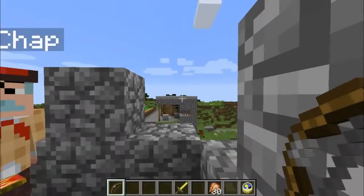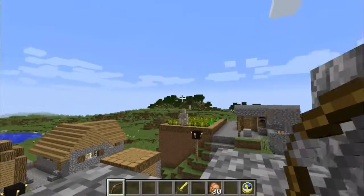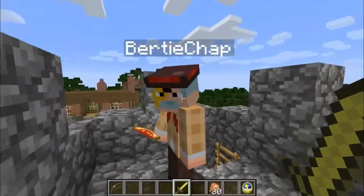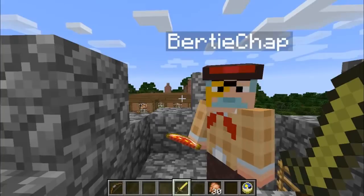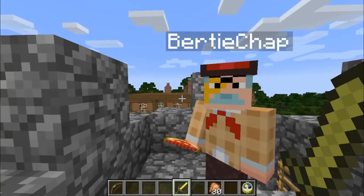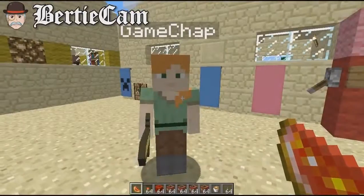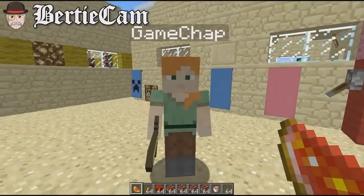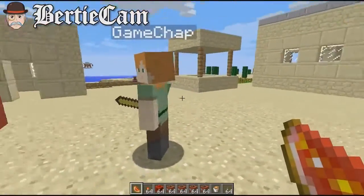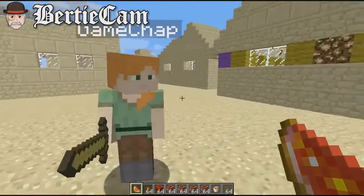The next rather special new feature — which bears repeating because it's so good — is the new player model, plus the thinner arms. We now have Alex as a player model in addition to Steve. You'll be able to choose between Alex and Steve in the future via your Mojang profile. She sports thinner arms and a brand new skin — a very interesting and completely different addition to Minecraft we've never seen before.